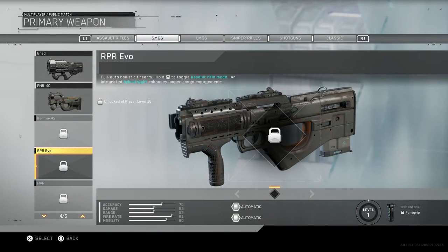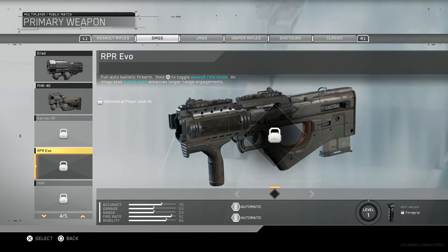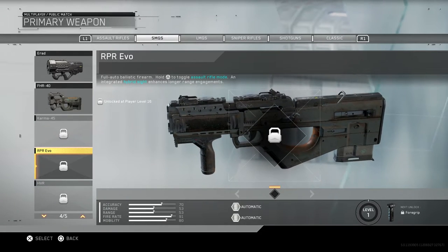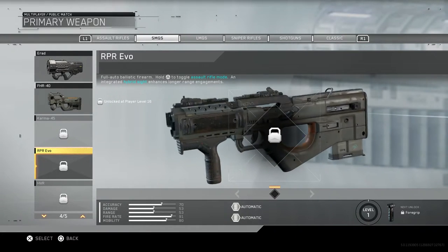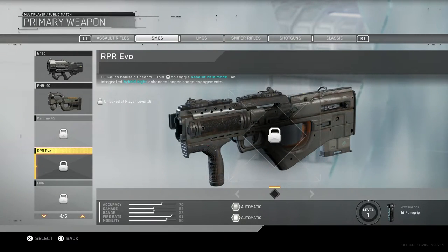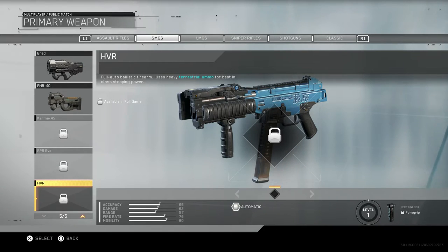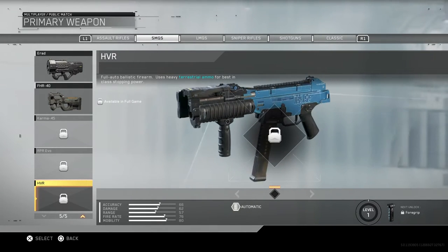The Reaper Evo is the Reaper from COD Ghosts - the one that switches to the assault rifle mode. When you switch it, an assault rifle mode it pops up a little scope on the back, and in sub machine gun mode it pulls out with a quick draw stock. Full auto ballistic firearm, hold triangle to toggle assault rifle mode and the integrated hybrid sight enhances long range engagements - just like the COD Ghost version.